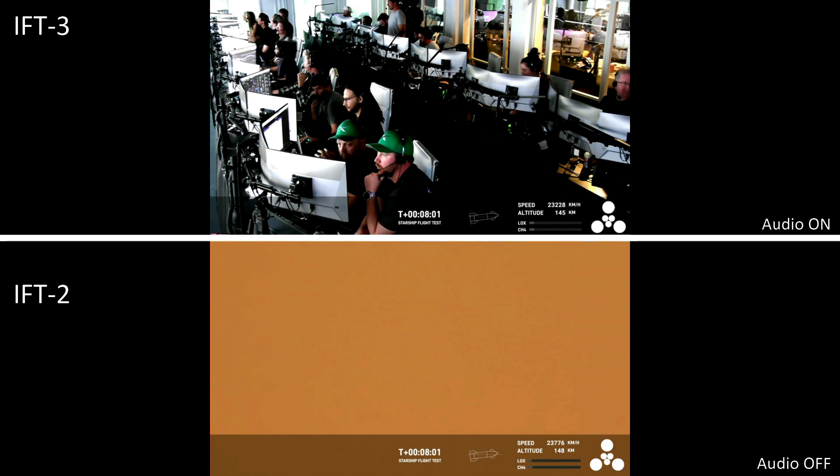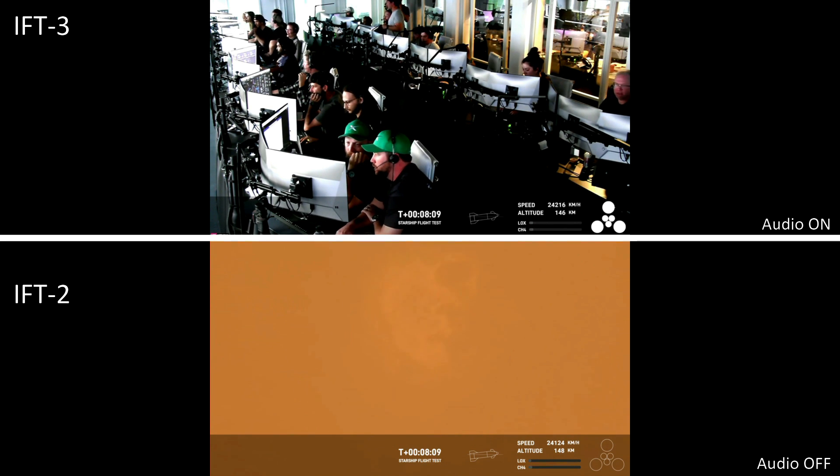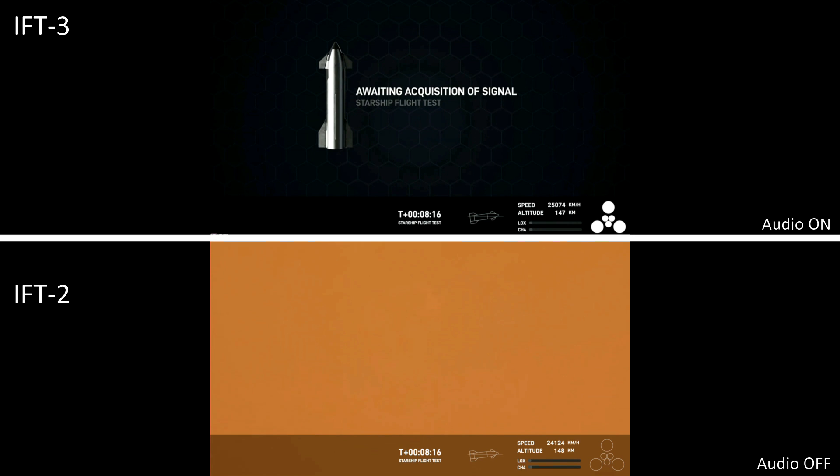So far we've hit controlled ascent — we're in the middle of that right now. We demonstrated hot staging, cruised through that. We demonstrated controlled entry of the booster, just dropped a little short of the engine relay, but that's something we can learn for the next one.